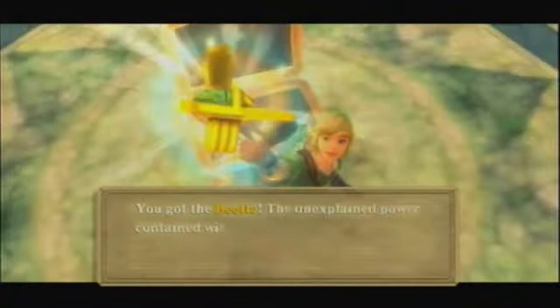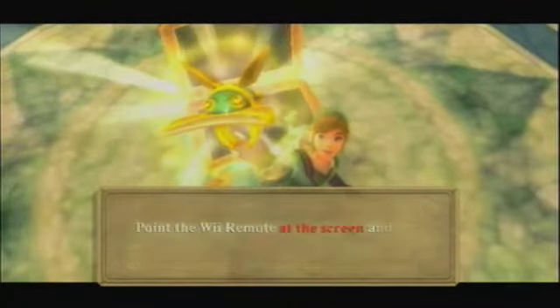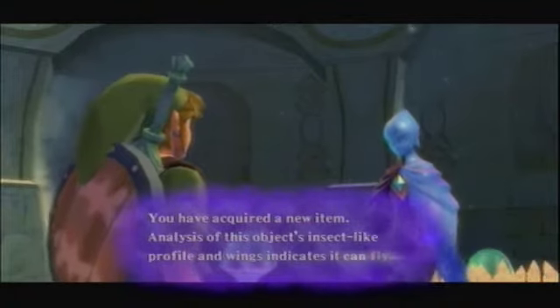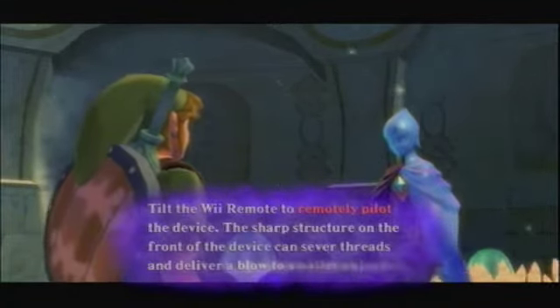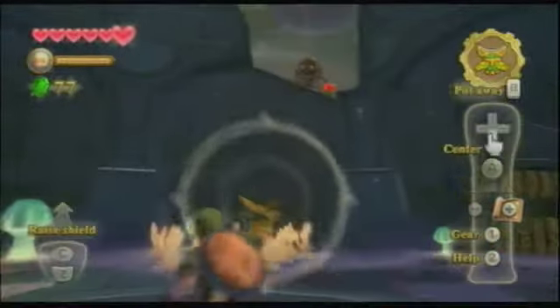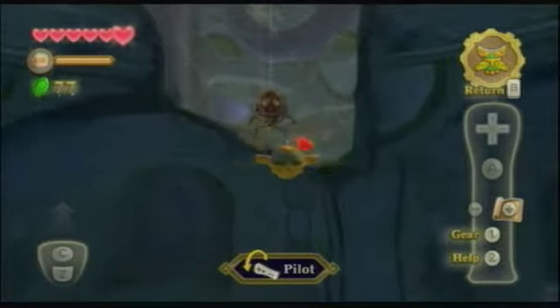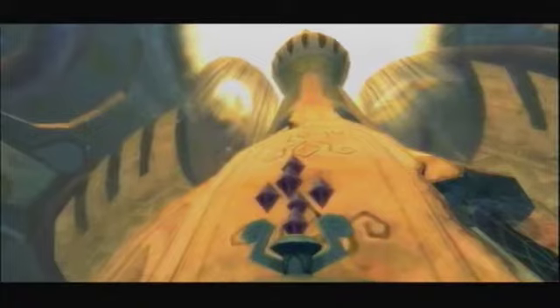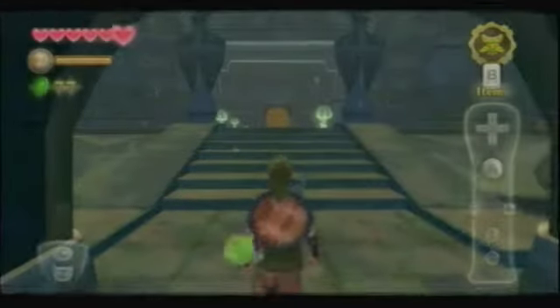Now that we've beaten the mini-boss, inside this treasure chest we acquire the Beetle. The Beetle is probably one of the most useful items in this entire game. A good thing about this game is that all the items will be used throughout the rest of the game — so no spinners, no Twilight Princess spinners or ball and chains. The Beetle can do quite a few things: it can cut ropes, it can cut spider webs, you can scout out areas in the dungeon, you can activate switches by crashing into them, you can collect rupees and treasures. You control it by tilting the Wii remote. The Beetle is a very, very good item, and I'll try to upgrade it sometime later in the game.